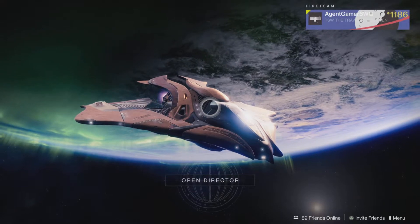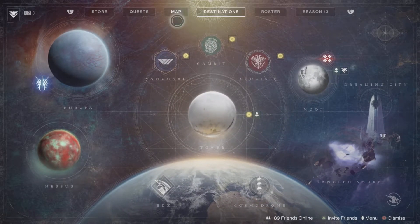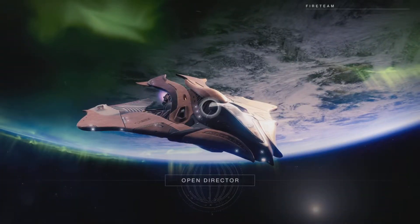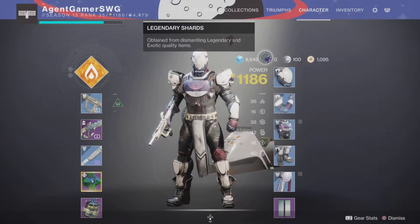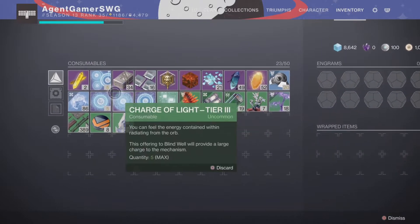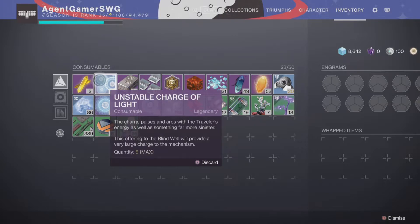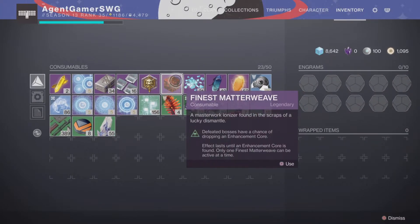Now let's talk about inventory and what to do on the director. Right now you just want to worry about the quest tab, the map, and destinations. Don't worry about the roster, Season 13 and stuff — just quests, map, and destinations. Those are the key points for beginning players. You don't want triumphs and collections right now — just character and inventory. In your inventory you'll find all your resources. Some resources are useless, like Unstable Charge of Light — you can't do anything with it. But things like Finest Matter Weave give you powerful stuff, which I'll be talking about later.